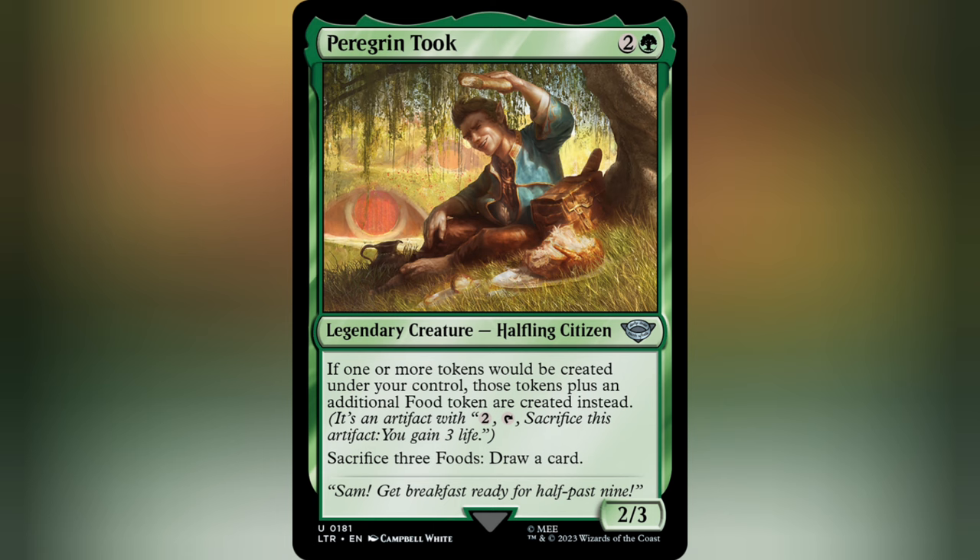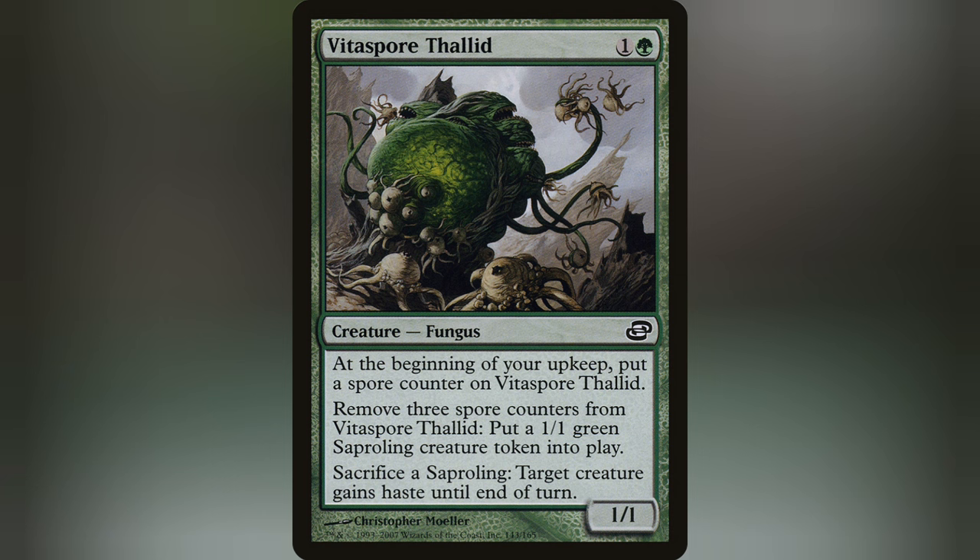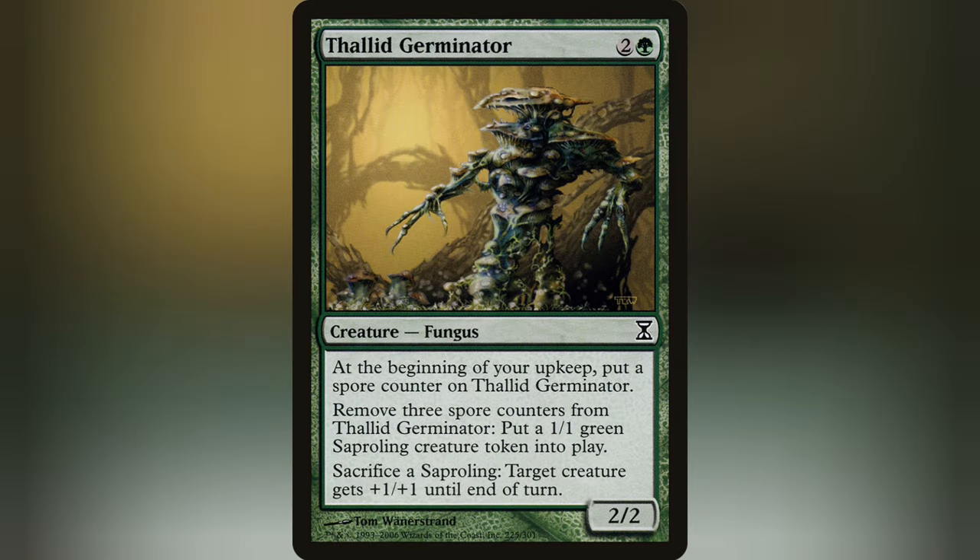So let's get into it. Now, right off the hop, I'm going to preface this deck by saying it's not a super strong deck by any means, as it utilizes the somewhat underwhelming but underrated mechanic of Spore Counters. For those who don't know, Spore Counters were a mechanic introduced way back in Fallen Empires with cards like Thorn Thalid, but were revisited in other sets with cards like Vita Spore Thalid, Spore Sower Thalid, and Thalid Germinator.